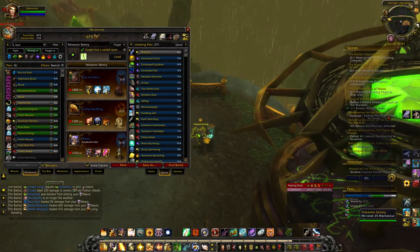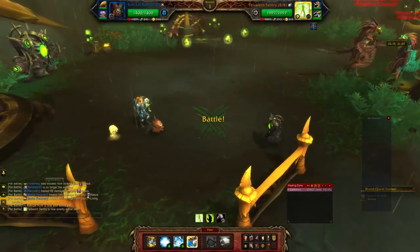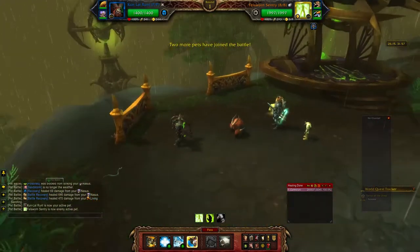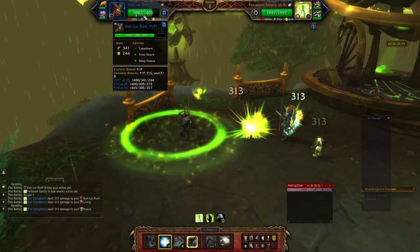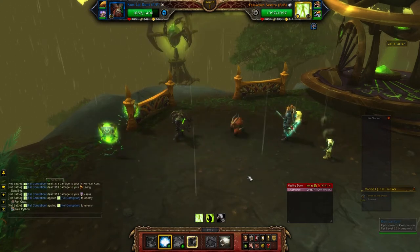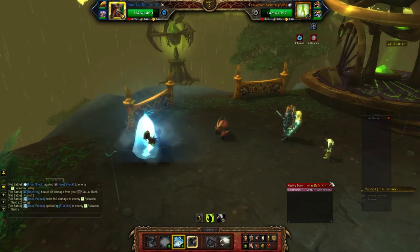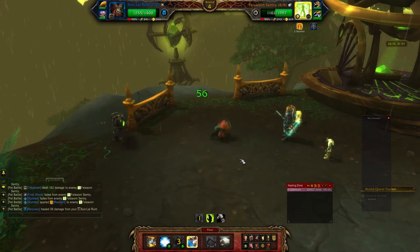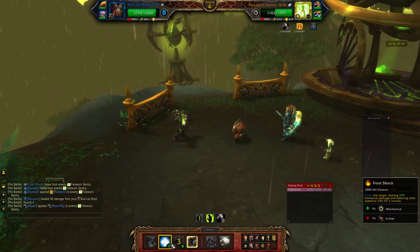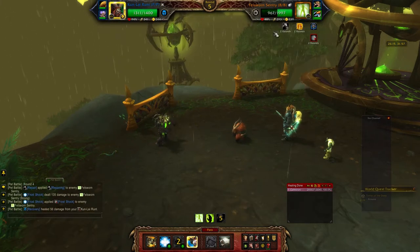Hello everyone, it's Gomrath here. I'm clearing out the Tanan Jungle and this was a pet battle I was kind of struggling with. I wanted to tell you the team I used to beat him. What I did was throw a Kunlai Runt in my first slot — he's running Frost Shock, Deep Freeze, and Takedown.